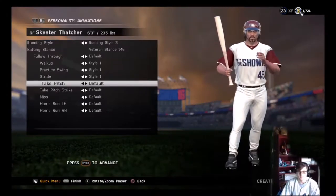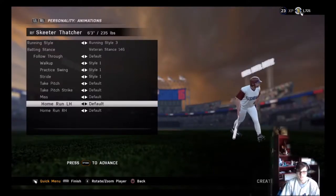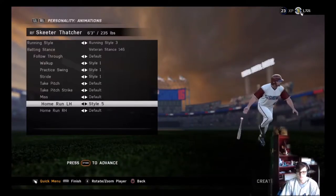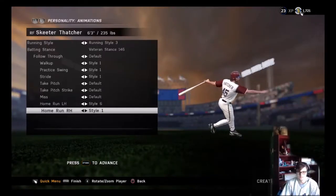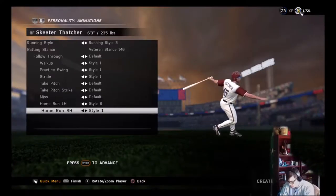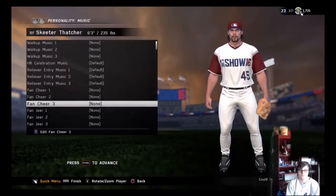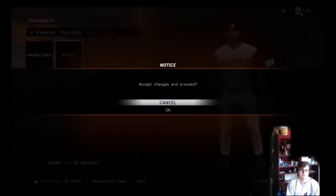Get a little leg action in there. I won't really worry about the take pitches and the misses — but we gotta get that bat flip in there. Oh there it is! I like that one for right-handed home runs. I might add some walk-up music later on — you can add your own music this year, just put it on a USB and plug it into your PlayStation. That's good for now.